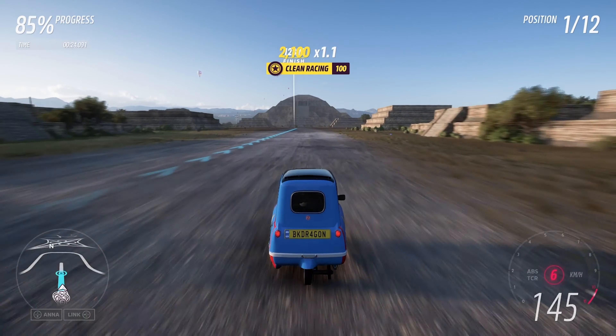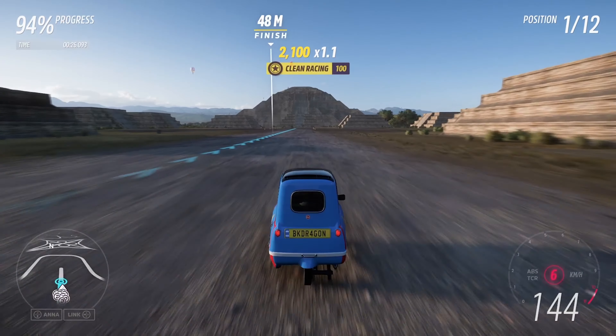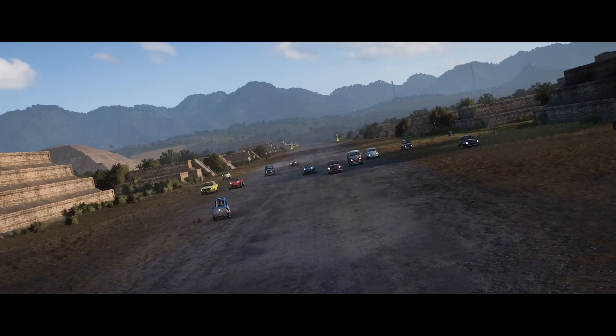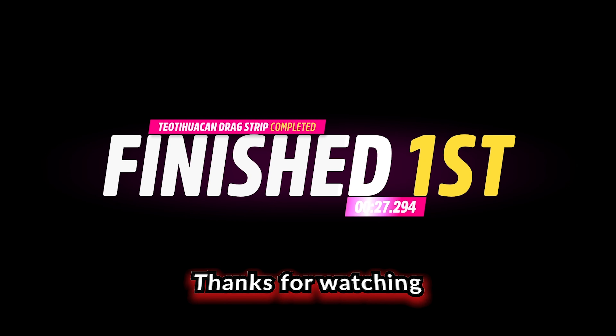But they are catching up — we might just be able to hang on here. So there you go. You could have some fun with your friends in D class and surprise them with the Peel P50 as your choice of car.